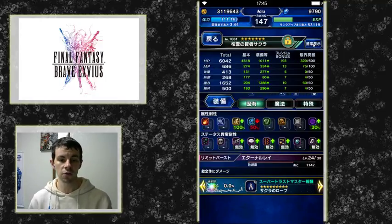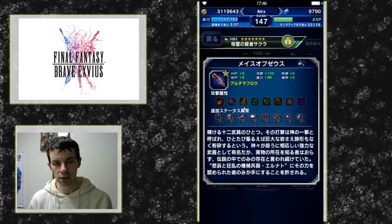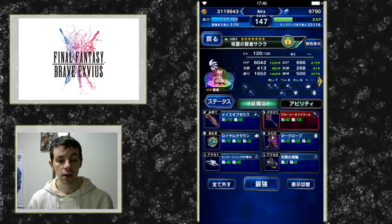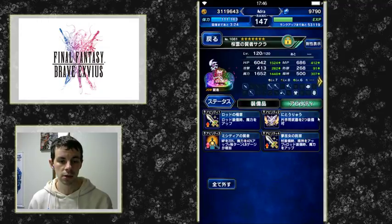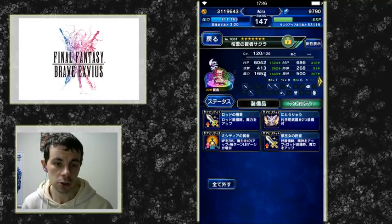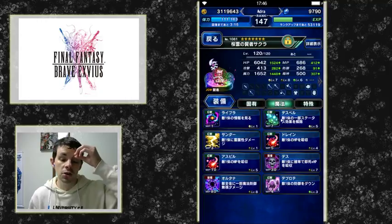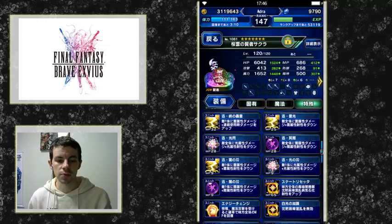As you can see I have her maxed out for magic but she has some ways to go for HP and MP. In terms of a best setup, equipment probably could be a little bit better, but for now she has excellent equipment as well as materia on her, giving a giant boost to a total of 1652 magic, and it could still be better.